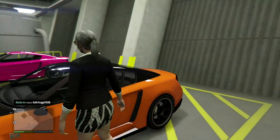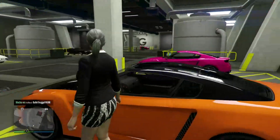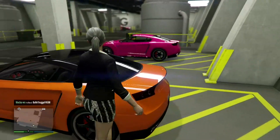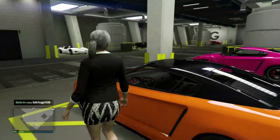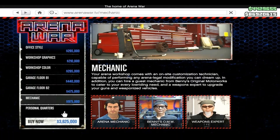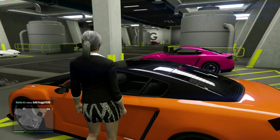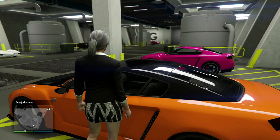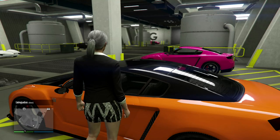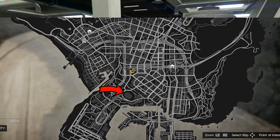To start, you need to have the Arena Workshop and Benny's Mechanic. Once you buy both of those — I think combined they're about 1.2 million — go to your Arena Workshop. It should be just north of the big airport to the south; you'll see a little gear icon showing you where it's at.